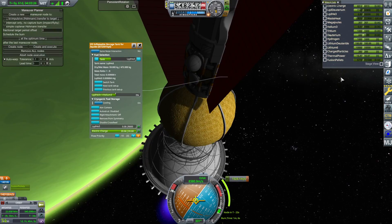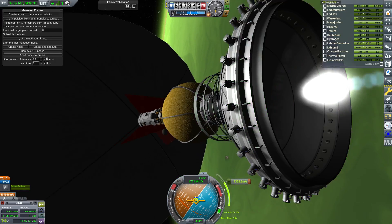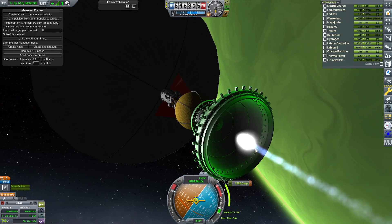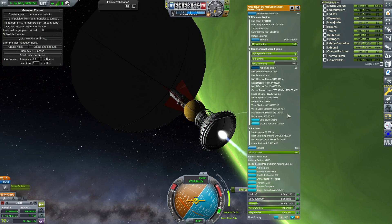We've already used up all our helium-3, which is why we're no longer producing fusion pellets. Right there is the moment of fusion — fusion occurs right there, multiple times a second. And it just provides that continuous pressure as we burn. This engine really does just sip — absolutely sip — at these fusion pellets. It uses less than one of them a second.